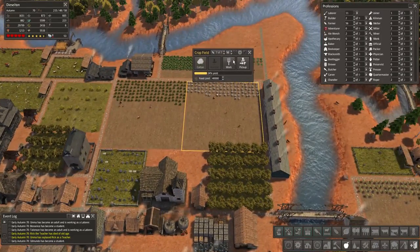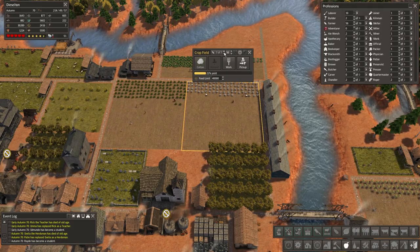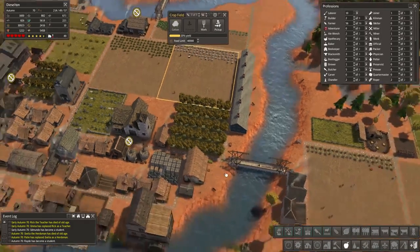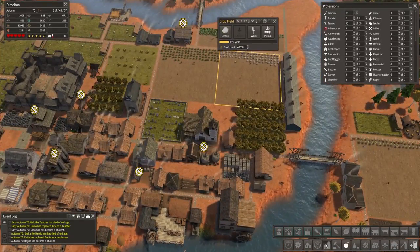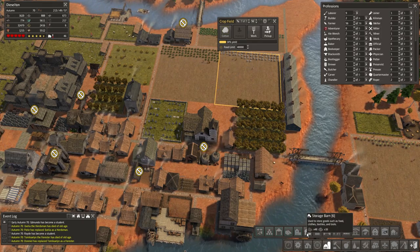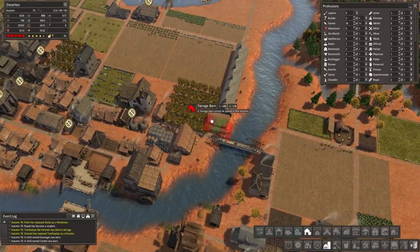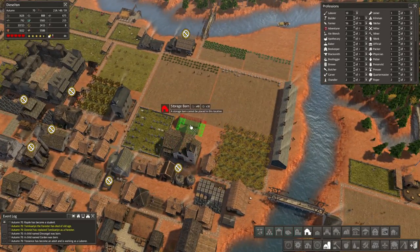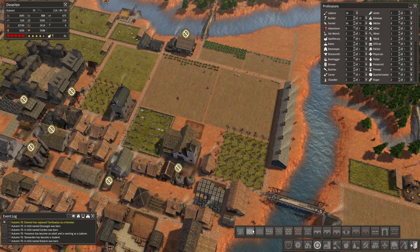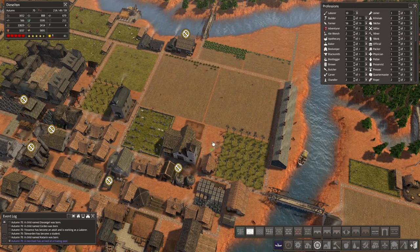The cotton fields are doing a-okay in autumn. We need cotton for coats, we need linens. We also need more storage — specialized warehouses, market buildings, stockpiles. We need another storage barn. Can I put one here? I can and I shall — let's pack them in tight.